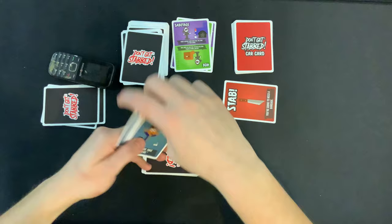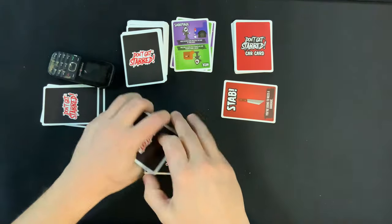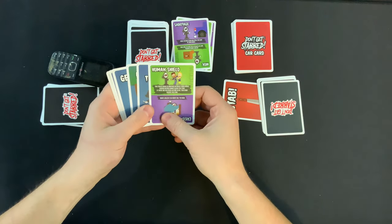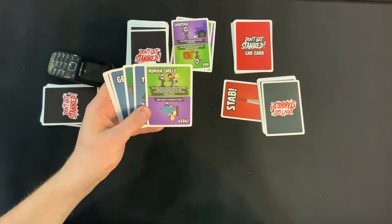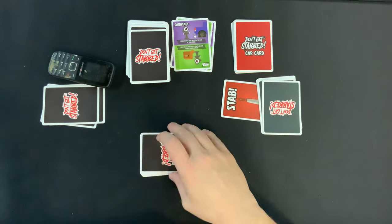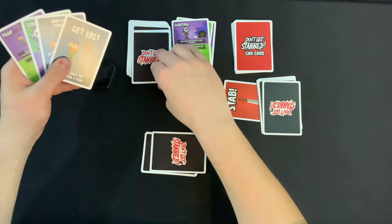On to this player. If they get stabbed they're in some real trouble, but they did not. They got Get Lost, which doesn't match again. Oh my gosh — terrible luck for the victims. They draw another card: Human Shield — the stab is given to another victim of your choice, and the chosen victim cannot block the stab. No matches. We have not been able to draw any card cards so far.